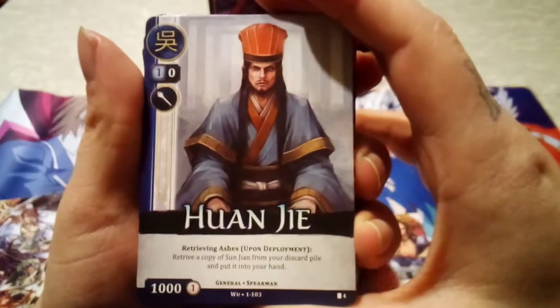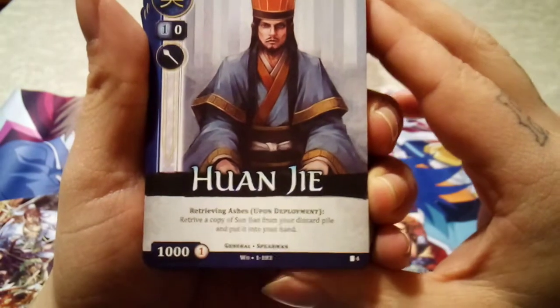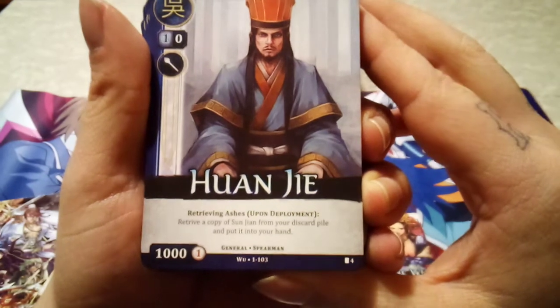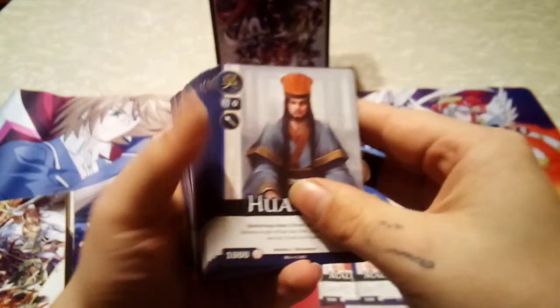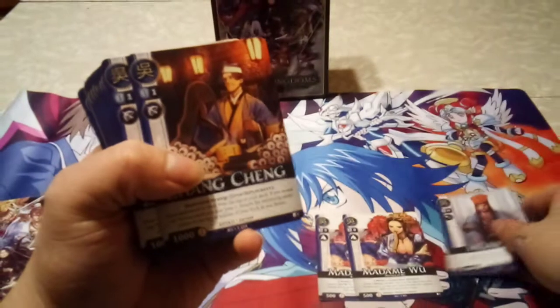Moving to the next character — it also costs one blue to play and this is a Spearman card. It says what the unit type is down at the bottom. It's a general spearman with Retrieve Ashes upon deployment — so when you play this creature, retrieve a copy of the named character from the discard pile and put it into your hand. So there's going to be a lot of cycling that this blue stuff gets to do.